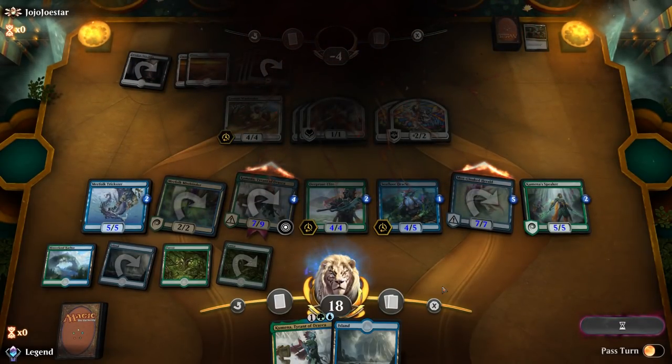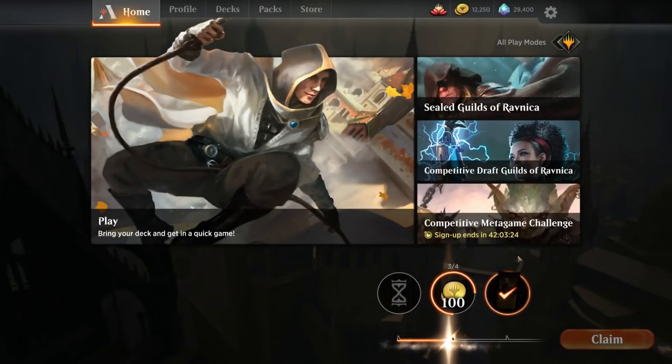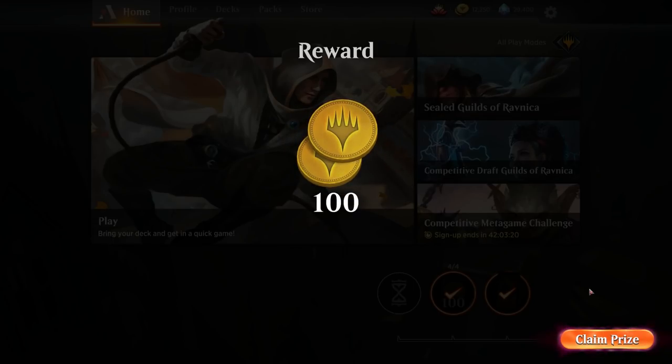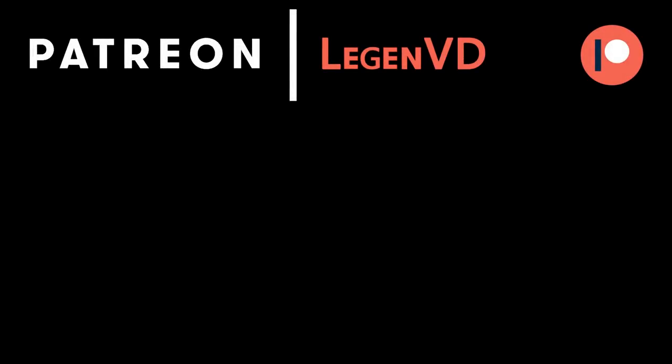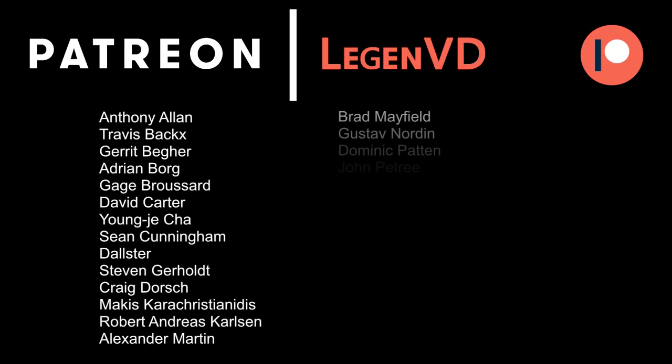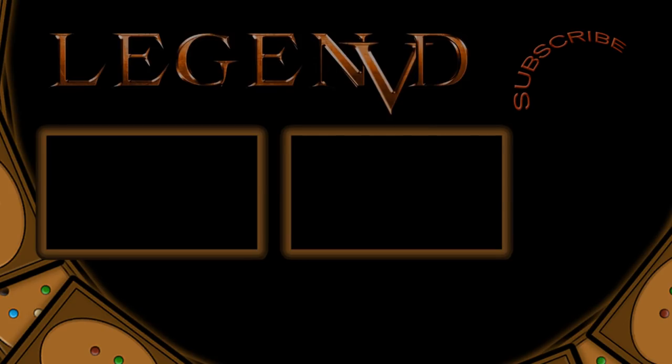This game got to show off some of the upgrades of the deck: the low land count keeping us high on threats, Kumena drawing extra cards and putting counters everywhere, the combination of Mistbinder and Deeproot Elite pumping the team consistently, and the evasive threats making it easy to win through a board stall. Let me know in the comments which deck you'd like to see upgraded next. Thanks for watching, I hope you enjoyed, and as always have a nice day. Thanks to all my patrons for being part of the channel — you can become a patron yourself at patreon.com/legendvd. See you next time.